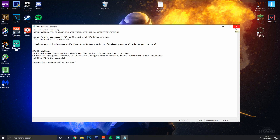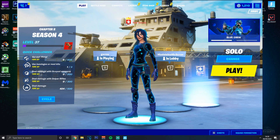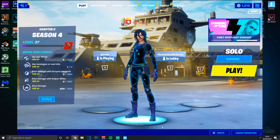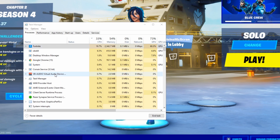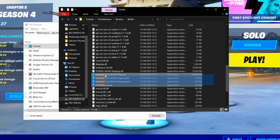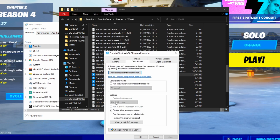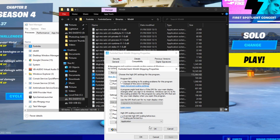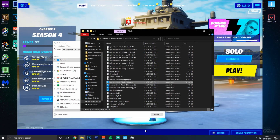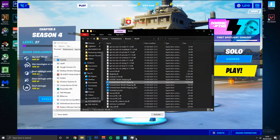Now boot up your game - I'm opening it in windowed mode just for demonstration. Open Task Manager, go to Processes, find Fortnite, right-click and open file location. You'll see four files with the Fortnite symbol. Right-click each one, go to Properties, then Compatibility. Make sure 'Disable fullscreen optimizations' is checked and enable 'High DPI' override as well. Apply this to all four files.